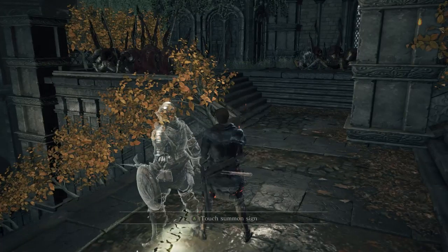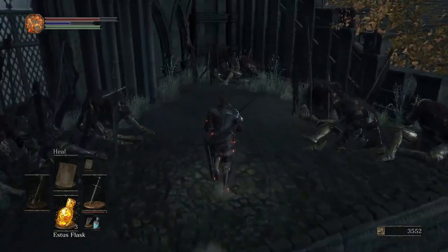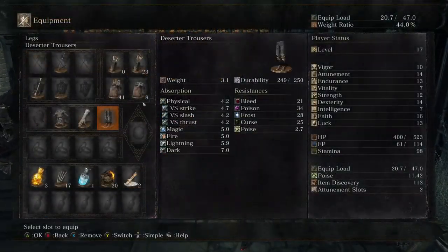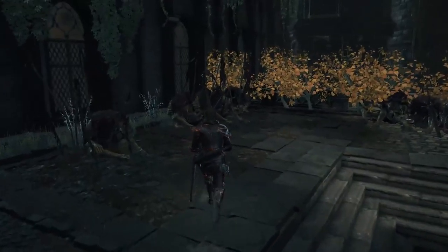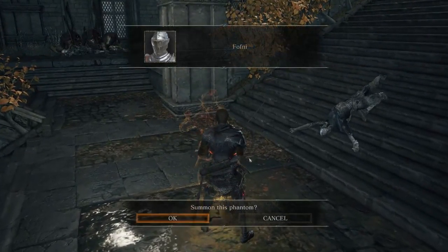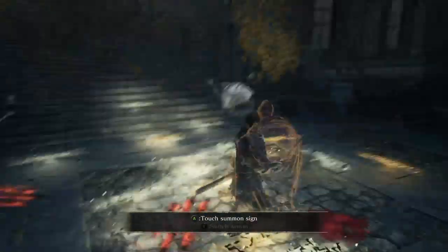This is an NPC. Alp Arslan — that is probably not an NPC. Not that I'm planning on summoning NPCs or anything. Standard Bolt — that is not a crossbow. Thank you for the bolts nonetheless. I only have wood bolts — now I have more bolts and more bolt types. So if there is a summon sign there, that means there's probably a boss up ahead. And it's a Sunbro sign.